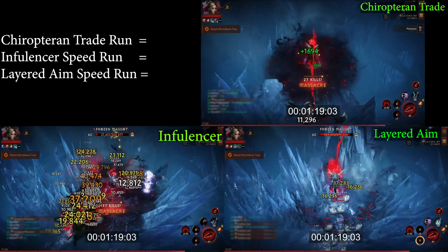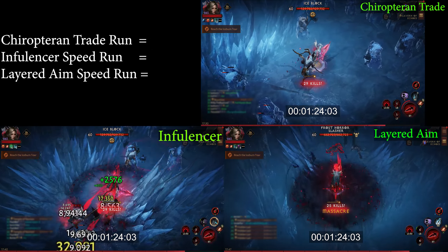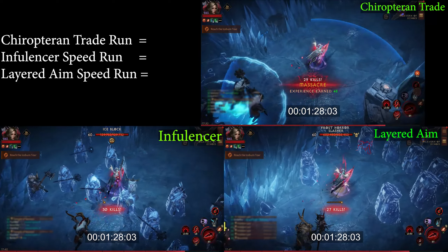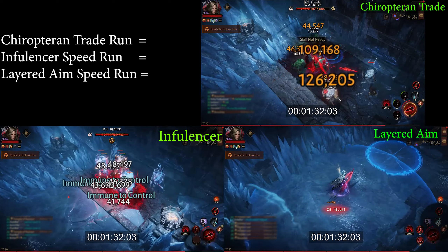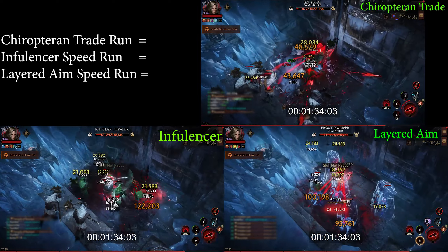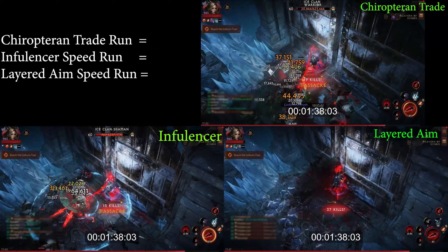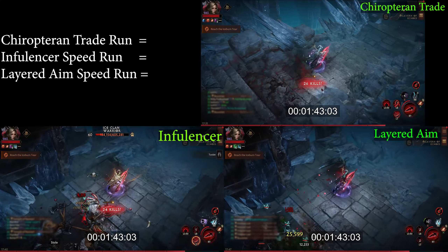It all comes down to layered aim and the bats chest. If you are playing in a party, giving the mark to your party member might increase the total damage output of your party overall for single target, like bosses. But if you like to move around a lot and want to take down crowds of monsters by yourself, then I think the bats chest is the best way to go.